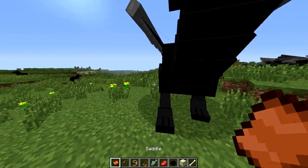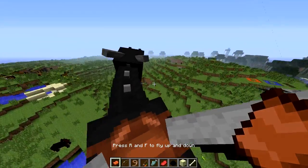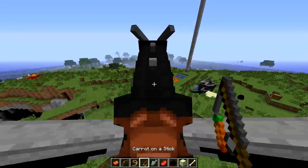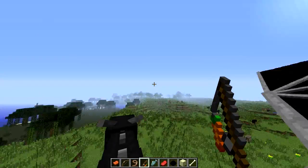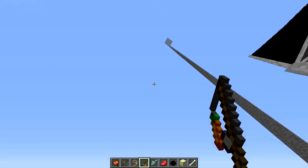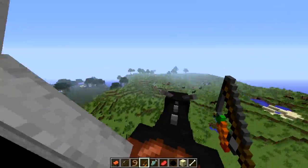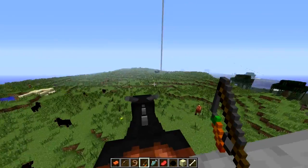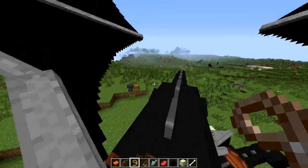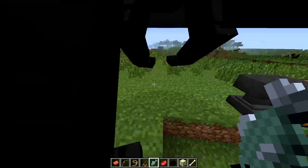If you don't like using the R and F controls to fly up and down, instead of using W, A, S, D keys you can get a carrot on a stick and just point your mouse wherever you want — the dragon will automatically fly there. I'm not touching the W, A, S, D or R and F keys, just moving my mouse and he's flying to wherever I'm looking. It's a bit simpler, although you need the carrot on a stick. Honestly I think I prefer the W, A, S, D.